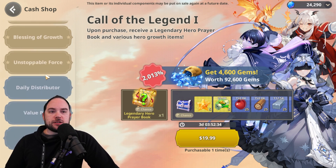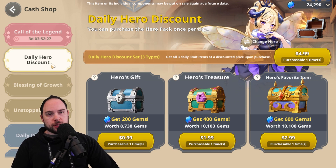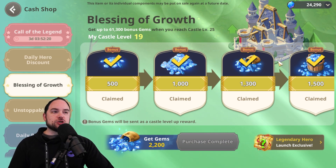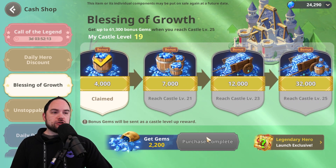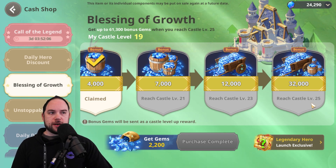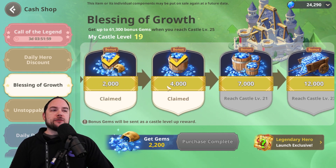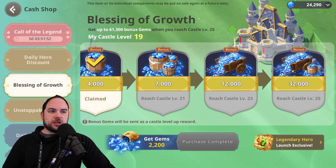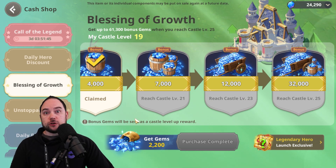There are several other packs available all the time — they're not time limited. The first one we need to talk about is the Blessing of Growth. This is related to your castle level and you get a bunch of gems as your castle levels up. You don't need to buy this right away — it's around 10 to 15 bucks, and it's really solid value as you make your way to castle level 25. You can wait until castle 25 and buy it then. Around castle level 21 is where you start to break even, and once you get to 23 and 25, it's really just massive upside for the value you're getting.